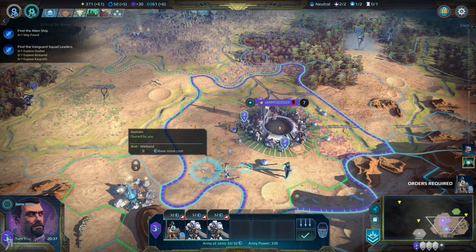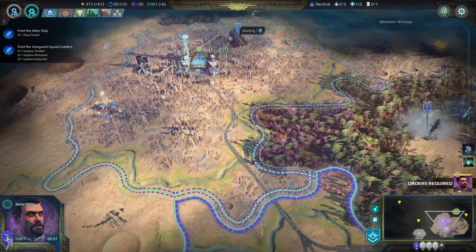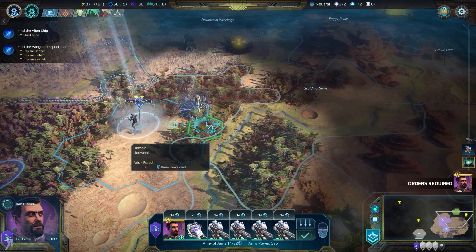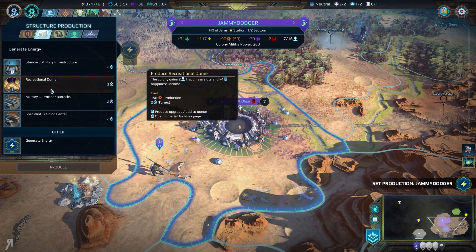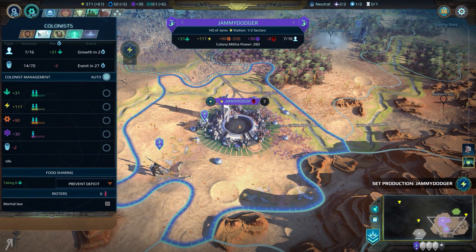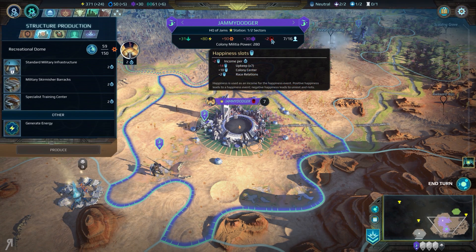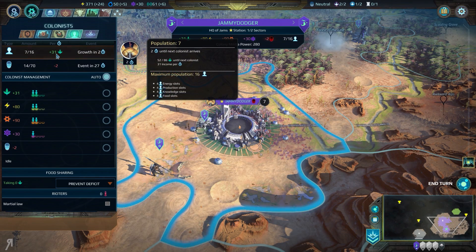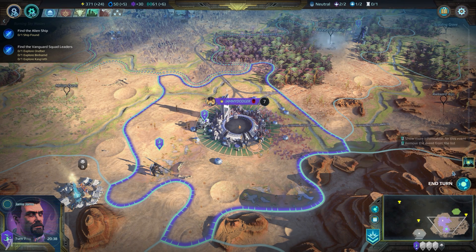We have an army power of 330. That is really awful — something that I'm definitely not going to be doing anything with at the moment. I'm going to have to try and increase my production; I think the production is sorely necessary. This is the recreational dome. I think the recreational dome is something that you just have to get because it's going to increase your happiness by a pretty significant amount. Right now we're currently having minus two happiness, which is pretty bad. So we should probably try and increase our happiness as much as possible.